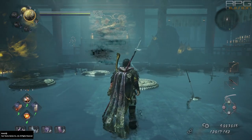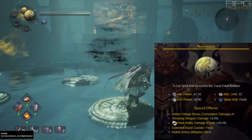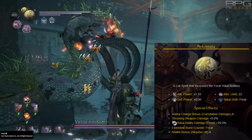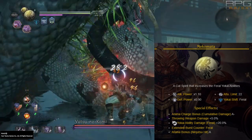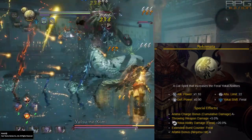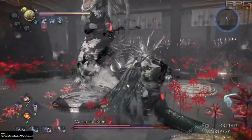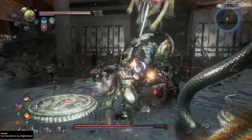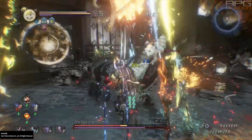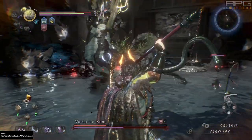Nekomata is a feral Guardian Spirit that is ninjutsu oriented. It is great for bombs and shuriken/kunai builds because it increases their damage by 5% and also fills up anima quite fast every time you hit an enemy with a ninjutsu item. Other bonuses include 20% increased damage done by feral yokai abilities and extended burst counter that grants more frames for the burst counter to be successful. The anima bonus through ninjutsu hit is the best one, and that is why this Guardian Spirit is best for ninjutsu-based builds.